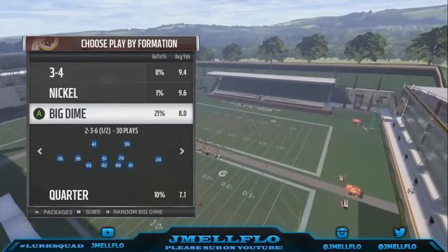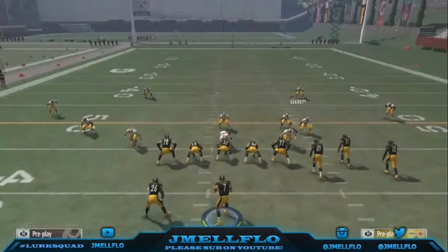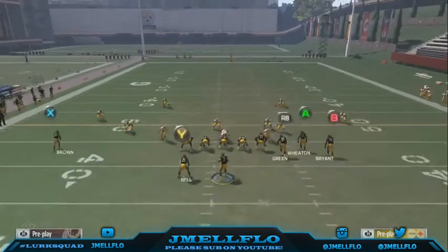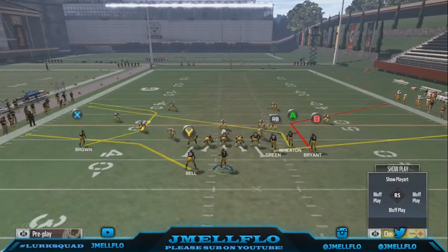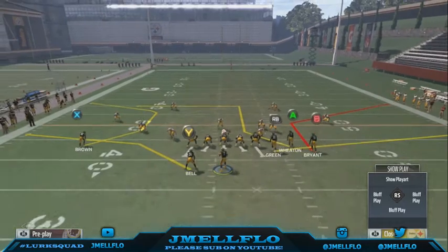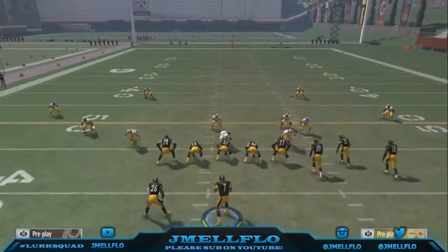We're gonna go into a quarter coverage defensive look just because we're passing the ball. You don't have to do anything special on this play really. The only thing you want to do is streak eight — if you're not patient enough to wait for that A route to develop, you could pin him on a slant, basically the same route but slower. I like to leave him on that route because it develops a lot slower.